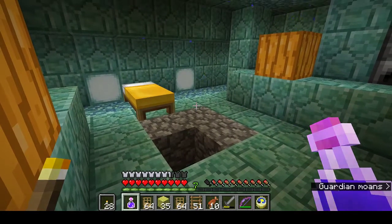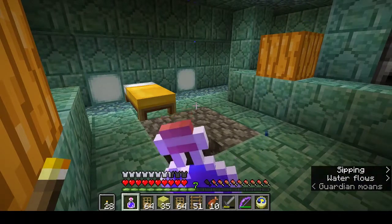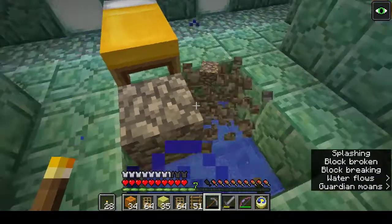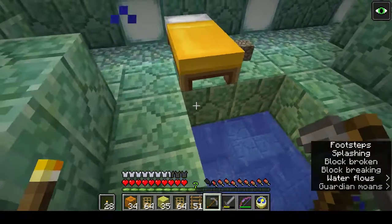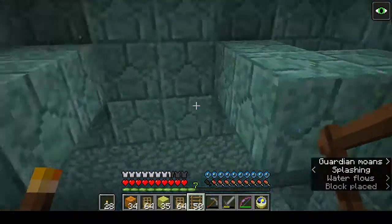First things first, we'll drink a potion of night vision because it's going to be dark down there for a while. Now we'll get rid of this, and we'll pop a ladder so we can get back up.